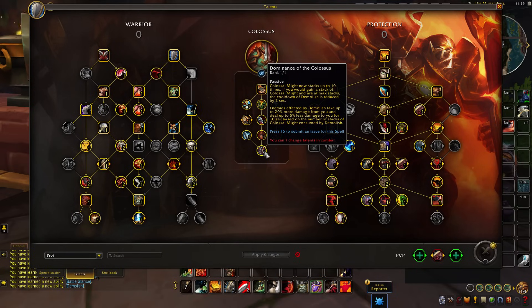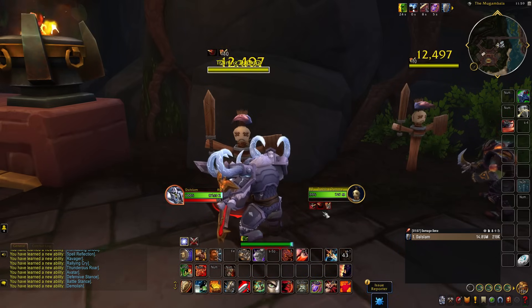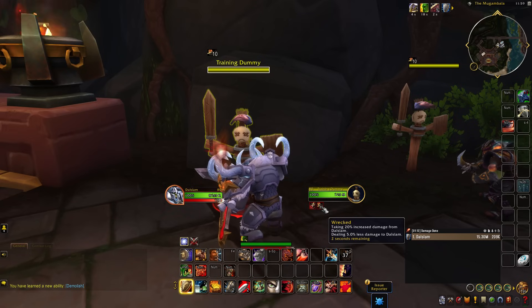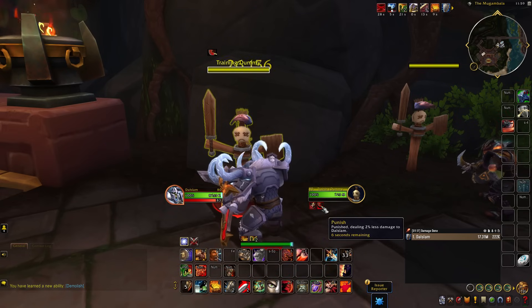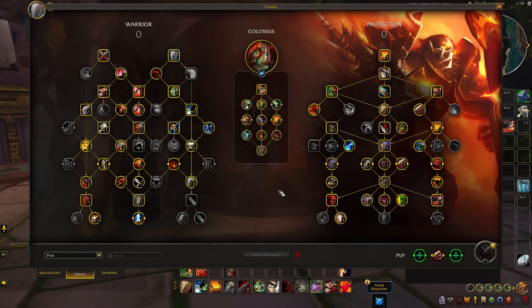Not only does this increase the effectiveness of your next Demolish, it also amplifies the passive Dominance of the Colossus. Enemies afflicted by Demolish normally take up to 10% more damage from you and deal up to 5% less damage. For Prot Warriors, that damage increase goes up from 10% to 20% — so when you land a big Colossus Slam, you do 20% more damage to that target, which is huge for the playstyle of dishing out damage as Prot Warrior.